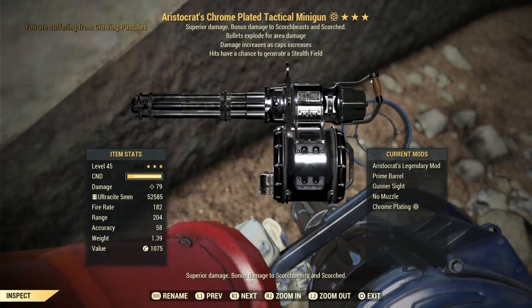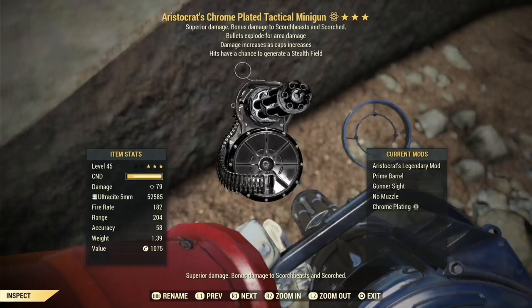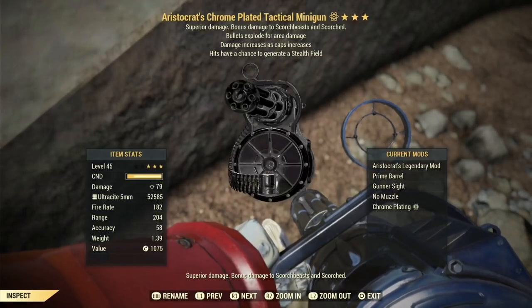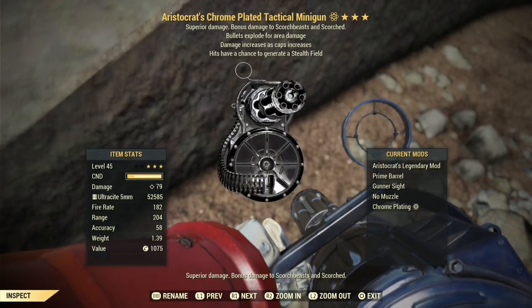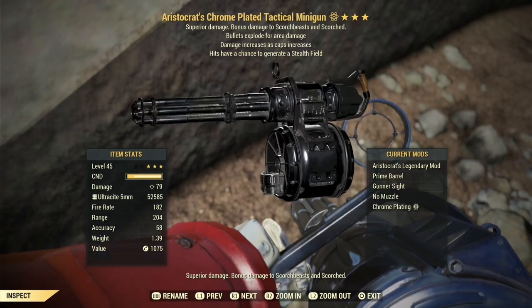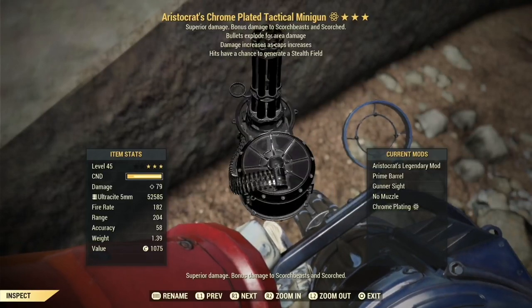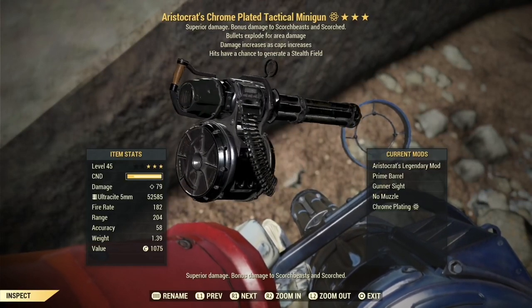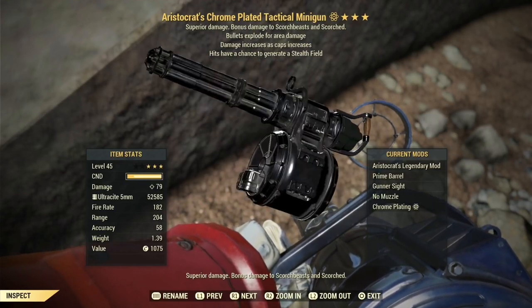Hey guys, I'm Oxy and this is an Aristocrat Explosive Phantom Minigun. We have the Aristocrat Legendary Effect, which increases damage as caps increase — you get 50% more damage if you have 29,000 caps. If you have more than 29,000 caps, you don't get additional damage beyond that. We also have explosive bullets, which is always good, and a chance to generate a stealth field — that's the Phantom Legendary Effect, going with the Prime Barrel.